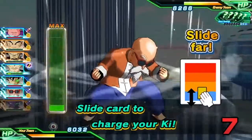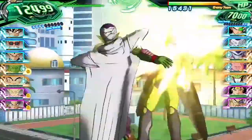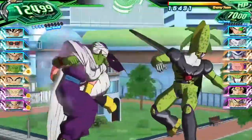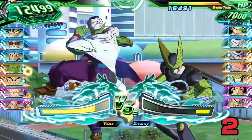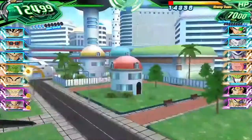High power levels can also build hero energy, which allows you to unleash powerful super attacks down the line. Once you've chosen your squad, commence the all-important charge impact battle. Stop the meter with more energy than your opponent while attacking, and your team will deal extra damage.